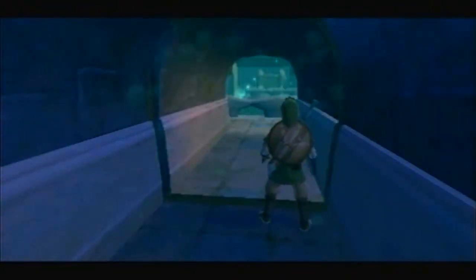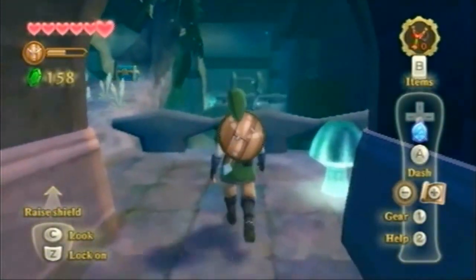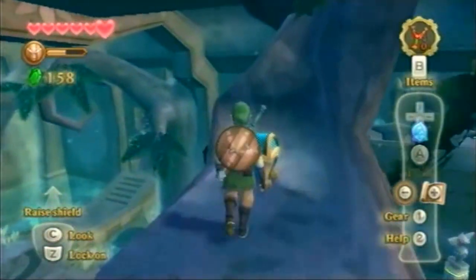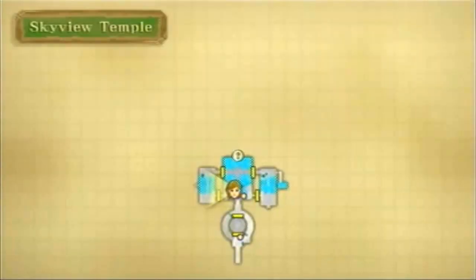Let's go on through here. We're back out here. I bet this is going to be a key. No, that's probably something important like a compass maybe. Yep. Dungeon map. Okay, pretty nice.